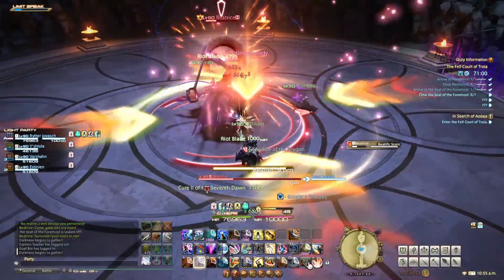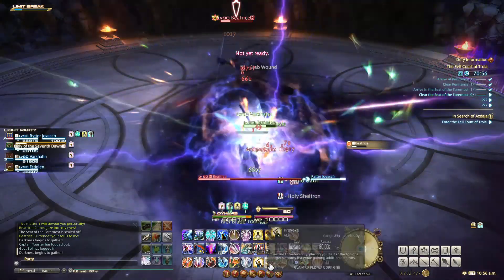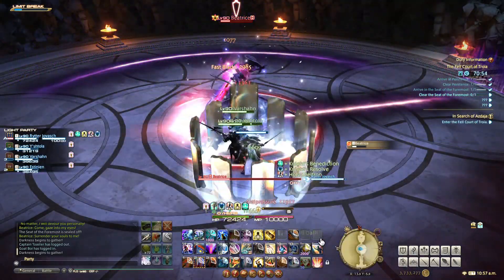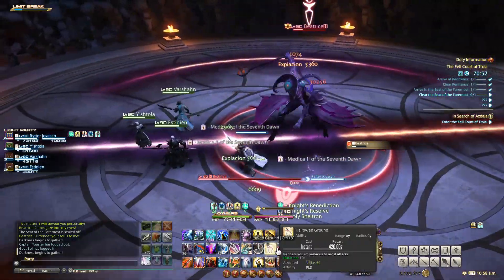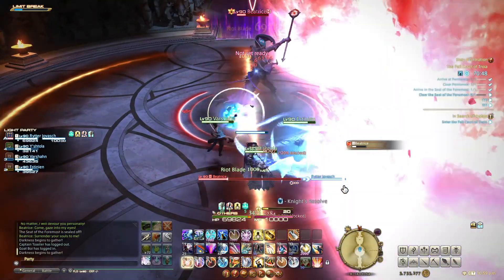She also applies a standard stack marker called Anti-Pressure, where all players need to stack. This is often followed by Beatific Scorn, the slashes again. From here on, she'll repeat the same mechanics until killed.